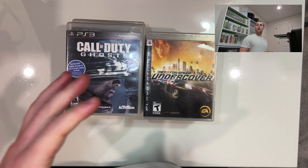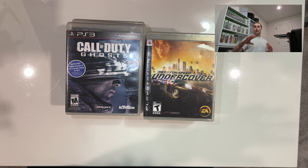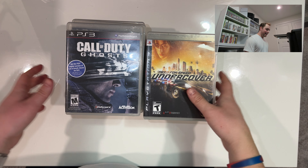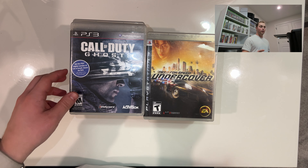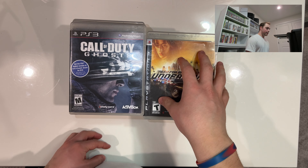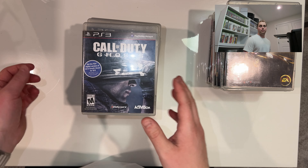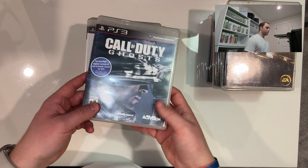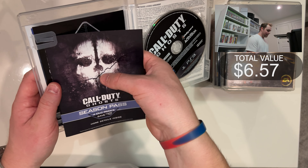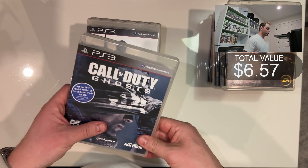I rearranged my whole setup so bear with the camera angle. I've got the games here and I'll test the console after — I want that to be a surprise. For now let's go through the games. I've split them into two stacks: anything over ten dollars and anything under. I want to rip through the cheaper ones first. Most of them are complete in box — I think every single one actually is. Call of Duty Ghosts didn't even come with a manual, but the rest do have manuals or some sort of pamphlet.